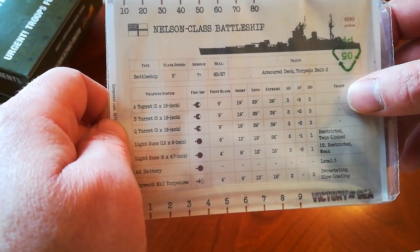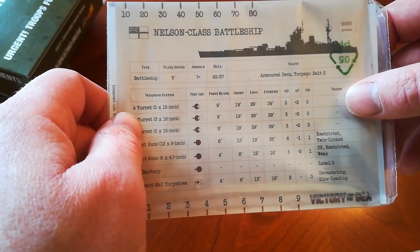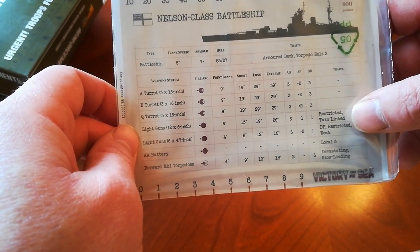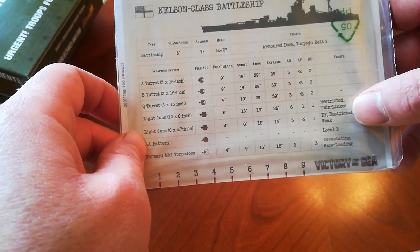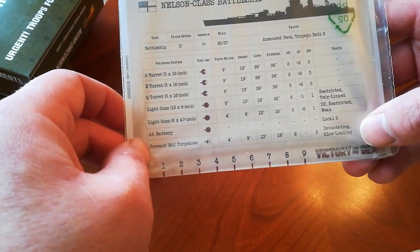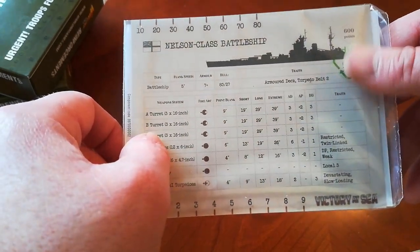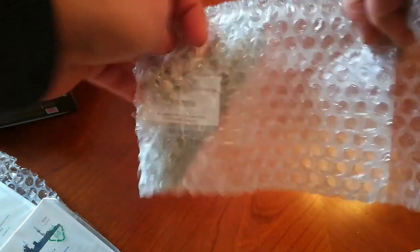Three dice on each, armour penetration of two, and three damage dice each. The firepower of this when it's travelling forwards and the enemy are in front of it is going to be formidable. Choice of light guns there depending on what you need, and that's all-round as well. Three local AA, which is nice on a battleship. And some forward-facing torpedoes, which would be a nice shot as well. Really cool stats.